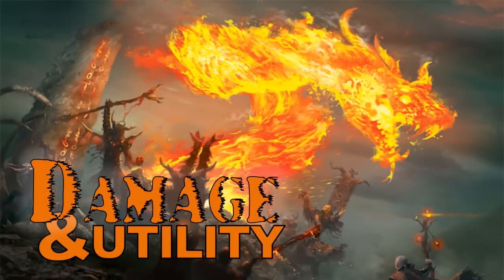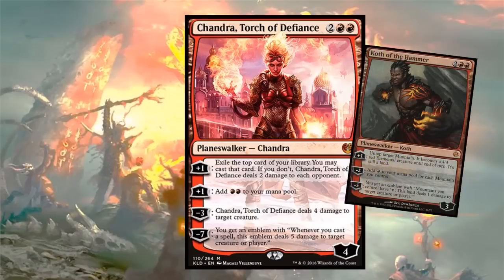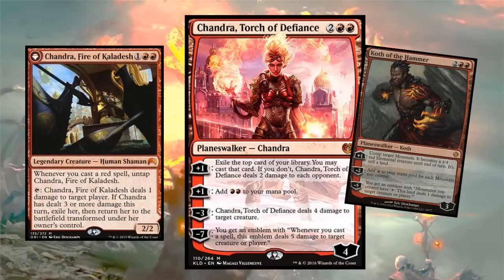Let's move on to more powerful card draw with Chandra, Torch of Defiance. Her plus-one ability lets you exile a card and play it for card draw, but if you don't play it, it deals two damage to each opponent. Chandra is card draw and damage to each opponent combined. You can ramp with her plus-one by getting two red, and with Naheb on the battlefield you ramp by dealing two damage to each opponent. There are other planeswalkers - Koth generating mana and untapping a mountain with an insane ultimate, or the original Chandra which can ping players whenever you play red spells.